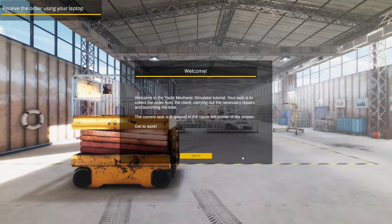Welcome to Yacht Mechanic Simulator tutorial. Your task is to collect the orders from the client, carry out the necessary repairs, and launch the boat. The current task is displayed in the upper left corner of the screen. Get to work — we need to receive the order using our laptop.